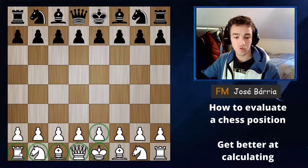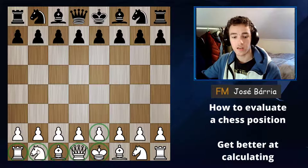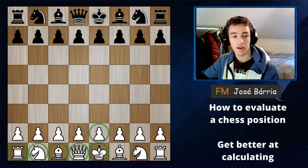The rooks are worth five points. Knights and bishops are worth three points. Queens are worth nine points. Pawns are worth one point, and the kings do not have a value since they cannot be lost.